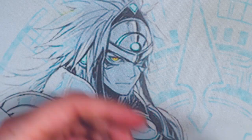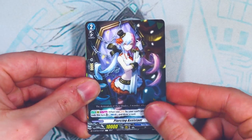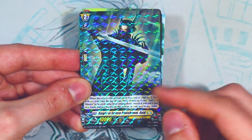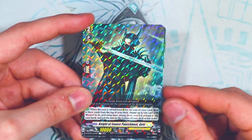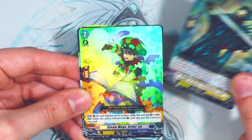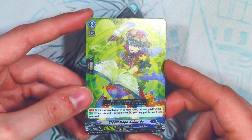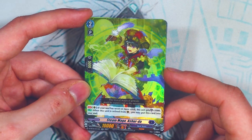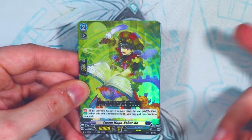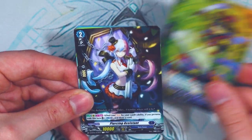That was most of the high-rare pulls for this box — let's keep going and see if we can get another Triple R. We got a blaster support rare: when this is retired, you look at the top three and add a blaster to your hand. And a Double R — Steam Mage Ash Ashurda. This got a premium ban with Dantarian. If your soul has seven or more cards, it gets 5k shield; when retired from the guard circle, you put it in your soul. It's mostly Barrow Magne support, but you could use it with Bruce to fill up your soul as a tech.